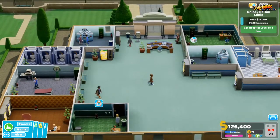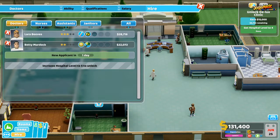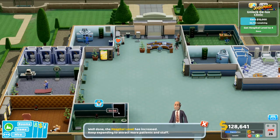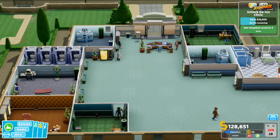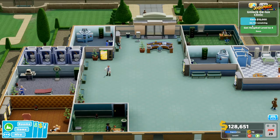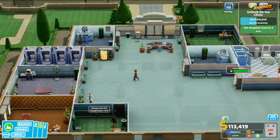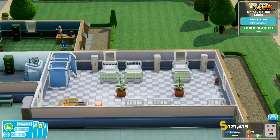We think we need one more doctor, so we hire an additional one. We need to reach 15,000 and we have 8,740 remaining, so we're going to go into a little time lapse. Coming back from the time lapse, we're looking at the ward and we have 240 pounds remaining before we pass the level.